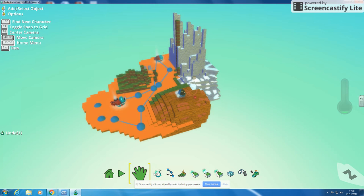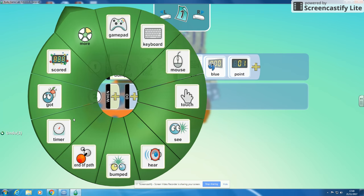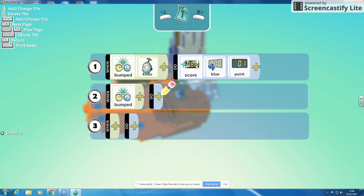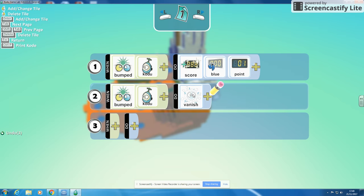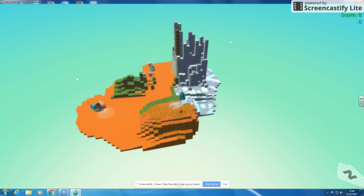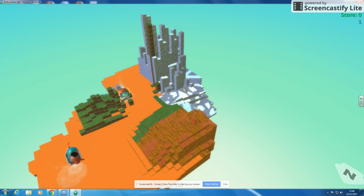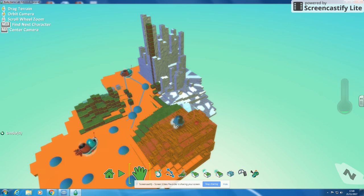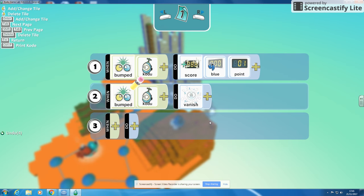What I can do is program it to also say when it's bumped into Kodu, I'm going to add vanish so it vanishes and gets rid of it. But if I play the game now, it comes into it, gets one point, and Kodu has vanished - so we've got an issue there. What we need to do is go vanish me on the coin, not on Kodu.